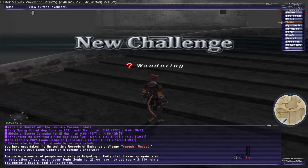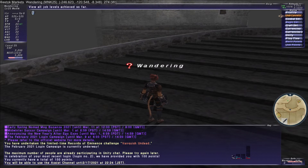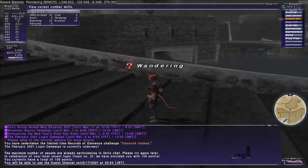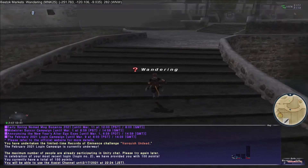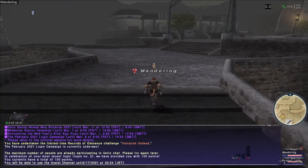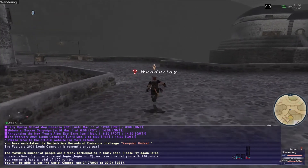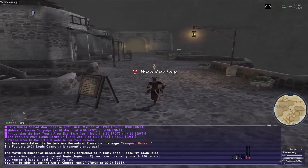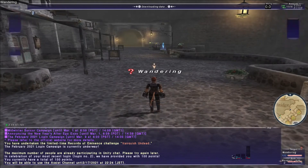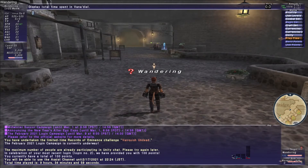We're level 25, our combat skill is at 65, our hand-to-hand is leveled up, and we got another 100 points from our login, which means we can get another trust. Our play time is 9 hours, 34 minutes, and 59 seconds.